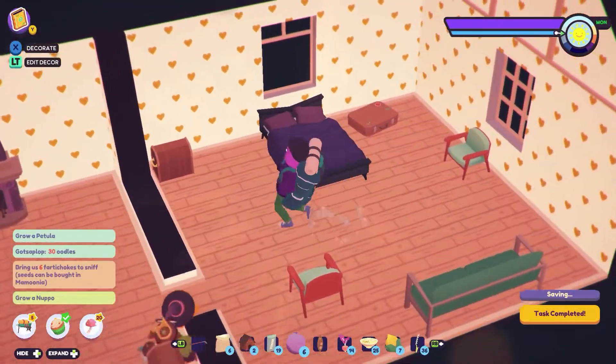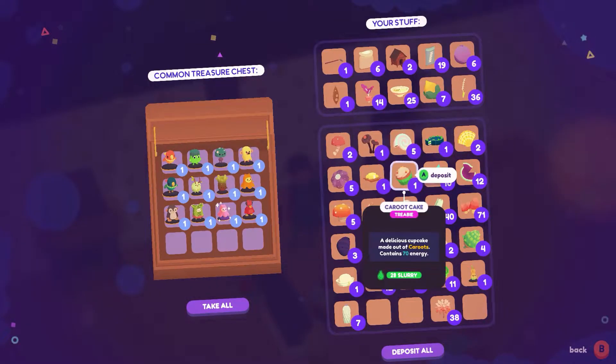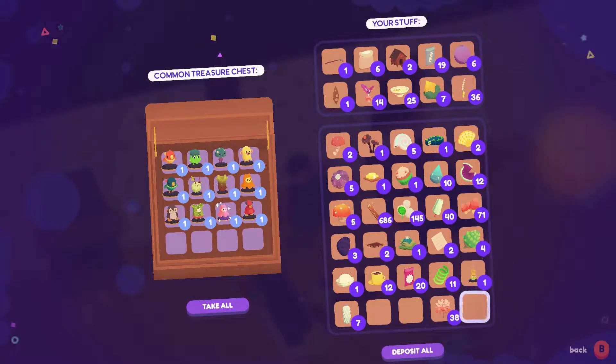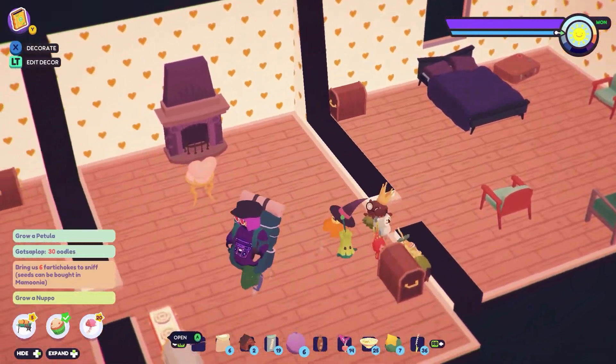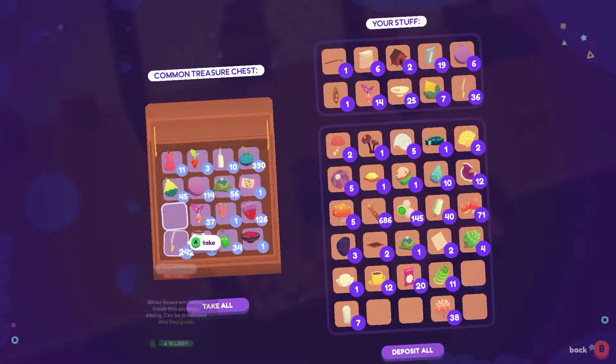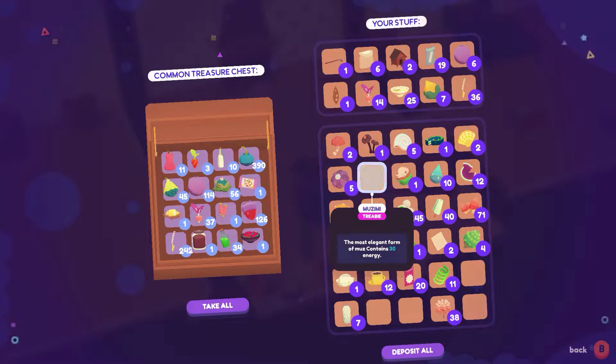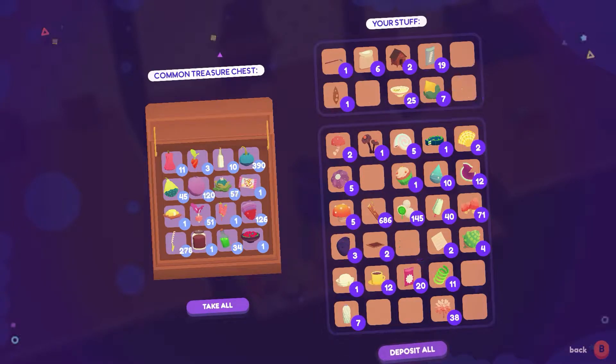I guess we did stuff already for the day. Let's put some figurines in here — we have ourselves a common frip. That's it. Let's put in... what do we want to put in here? We'll put that in there and just deposit everything, just to clear a little bit of stuff out.